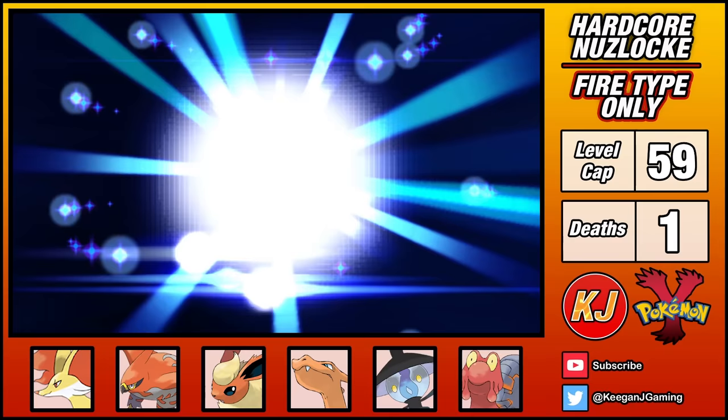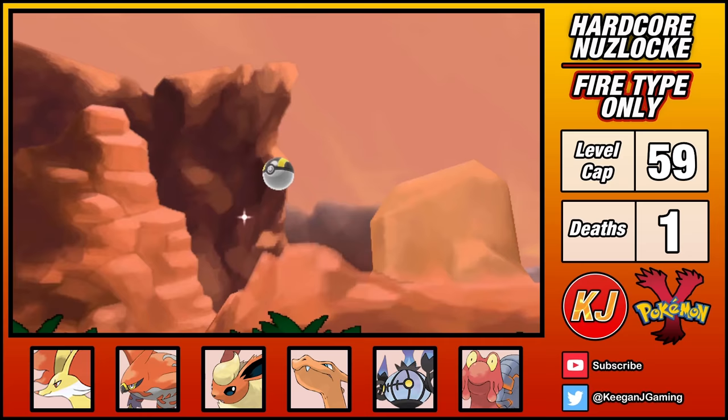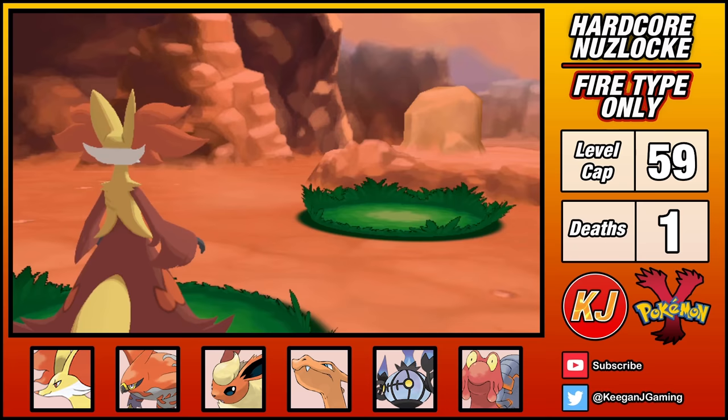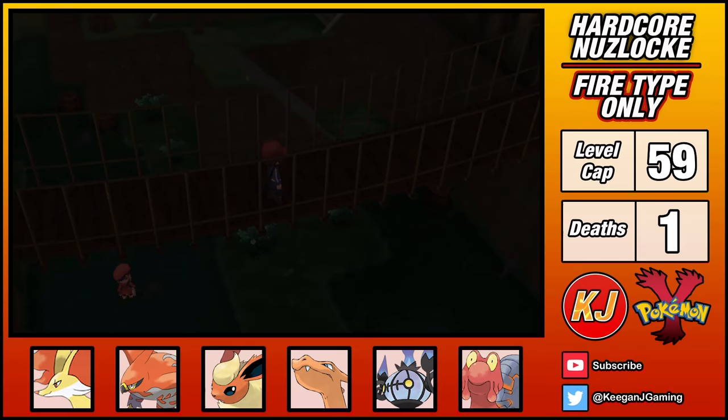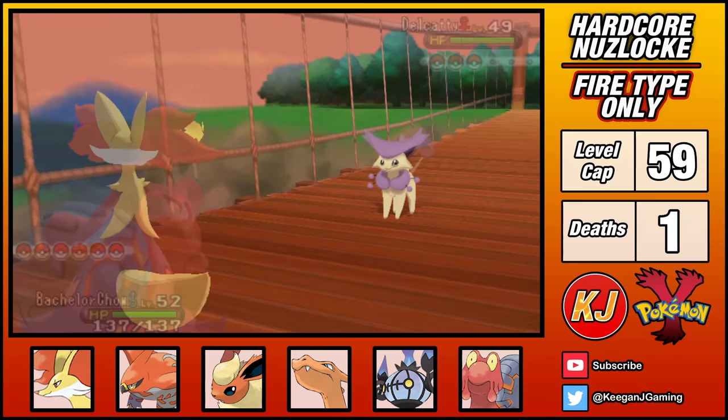With that taken care of, the rest of my gym challenge awaits. On my way to the next town, I find a Dusk Stone to evolve Lampent into Chandelure, and also find my next encounter — Torkoal. Unfortunately, Torkoal in Gen 6 doesn't have the Drought ability or Body Press, so it won't quite live up to its godly reputation. Just before the next gym, Shauna and the other members of our gang want one final showdown. This is actually really difficult, as we have to take them on back to back to back, and I won't be able to change my lead, so it's crucial that this goes to plan.